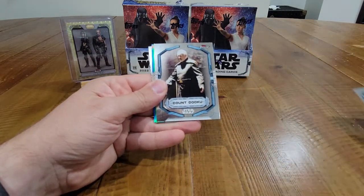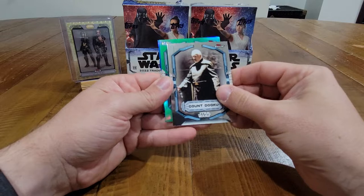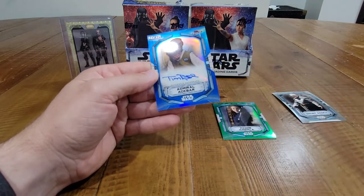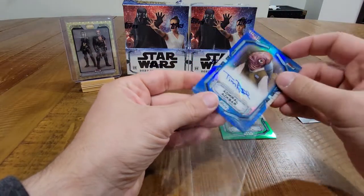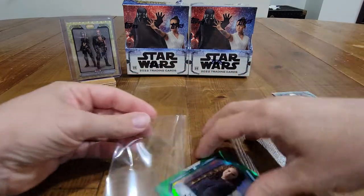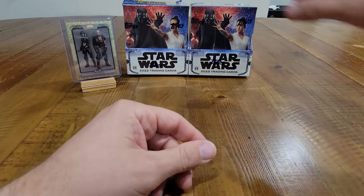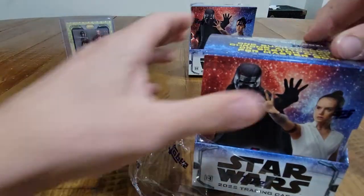Ezra Bridger, Count Dooku, good old Jar Jar Binks — we got a green out of 99 Padme Amidala, very nice! And out of 150 we got an Admiral Ackbar Tim Rose auto. Tim Rose is Admiral Ackbar. Padme Amidala green out of 99 — that's a very nice hit. Next box — halfway through, so far I have no complaints, this is a solid break for me.